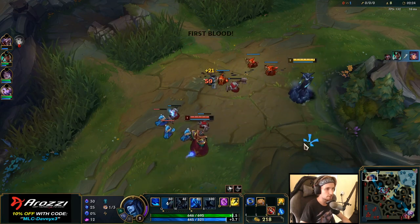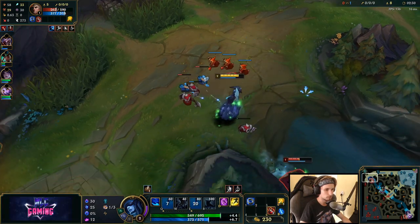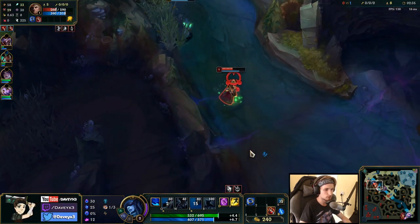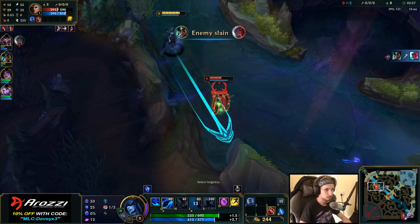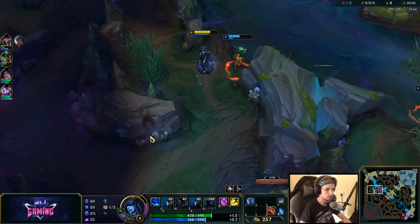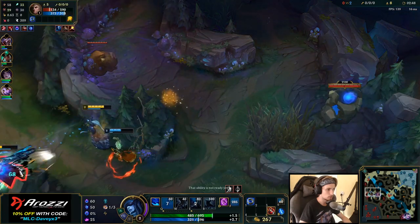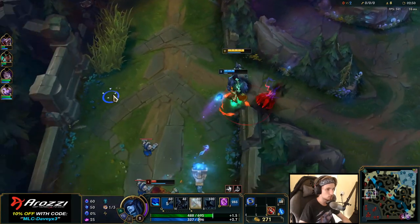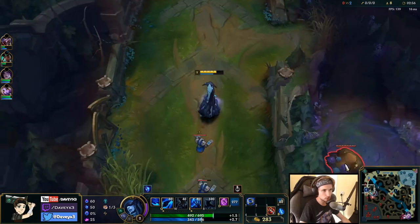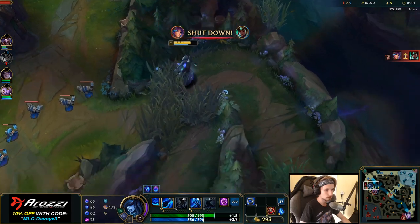Every time Swain walks up to us, we can try to punish him. I don't think my team noticed that this guy is actually here — they just walked back. It's like trading flashes for flash, unfortunately. My teammates did not notice Swain moving there. They just walked backwards; they could have had a free kill right there. Kind of unfortunate.